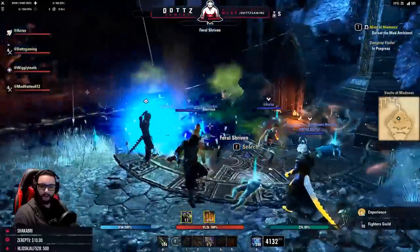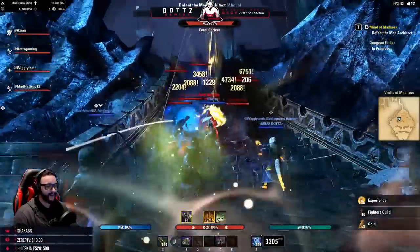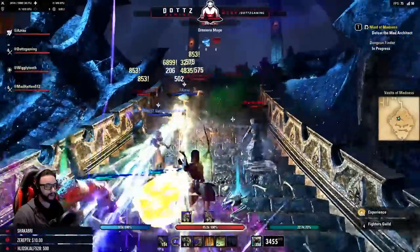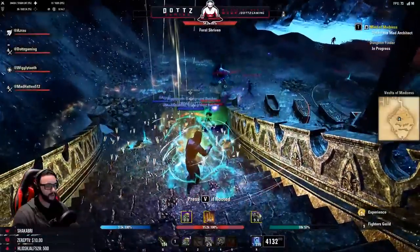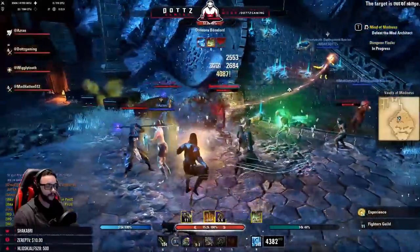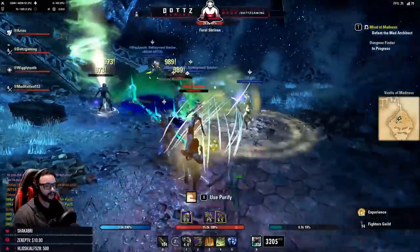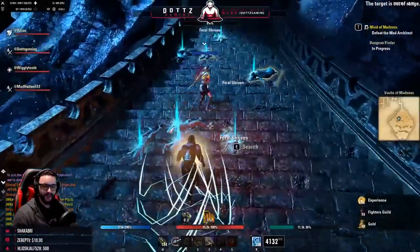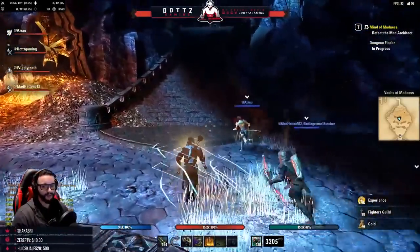Be aware that more ads will aggro from the side when you pull them. Moving toward the staircase, feral shrivens come down — catch them early to keep them grouped. A flesh atronach gets summoned; killing the caster should bring it down. Once that ad pack is cleared, another will summon behind you, so go back and take care of them quickly. Overall these ad packs require minimal brain power — just don't stand in the conal AoEs or the runes on the ground.